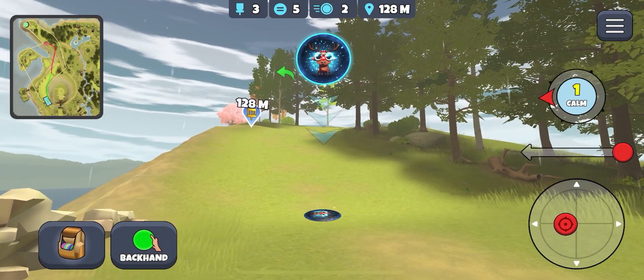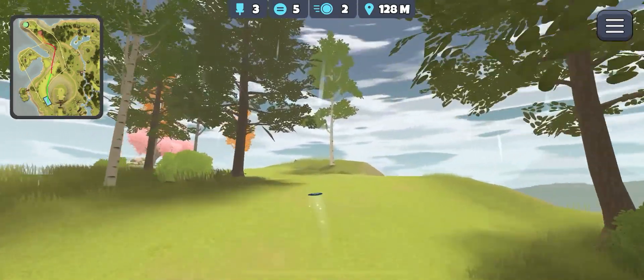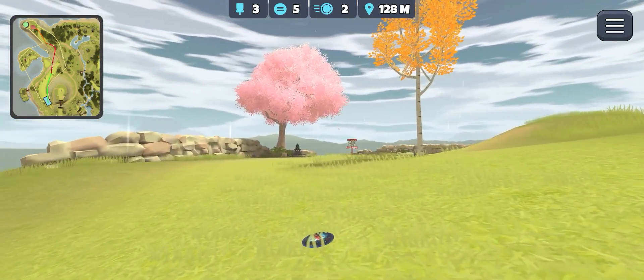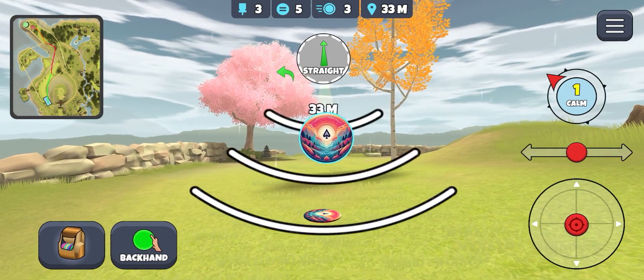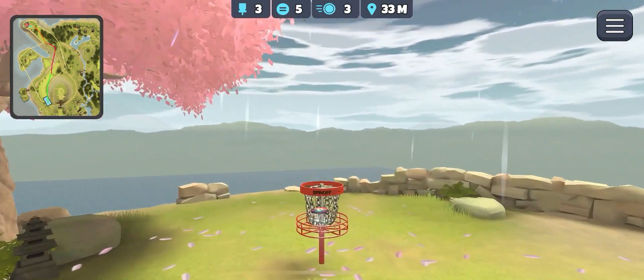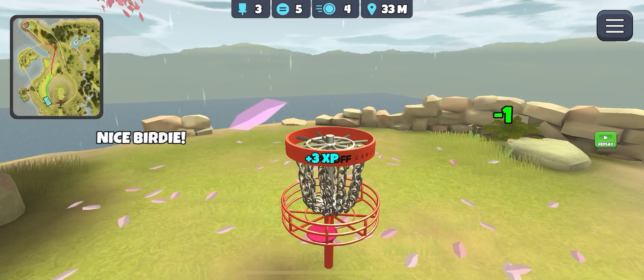Now we're roughly back into position where we want to be. Get Rudolf up the hill and round here, a little bit of Heiser. A bit of a skip, but we're going to have to work for the Birdie. 33 metres - looks good, middle of the basket. Nice, Birdie there.